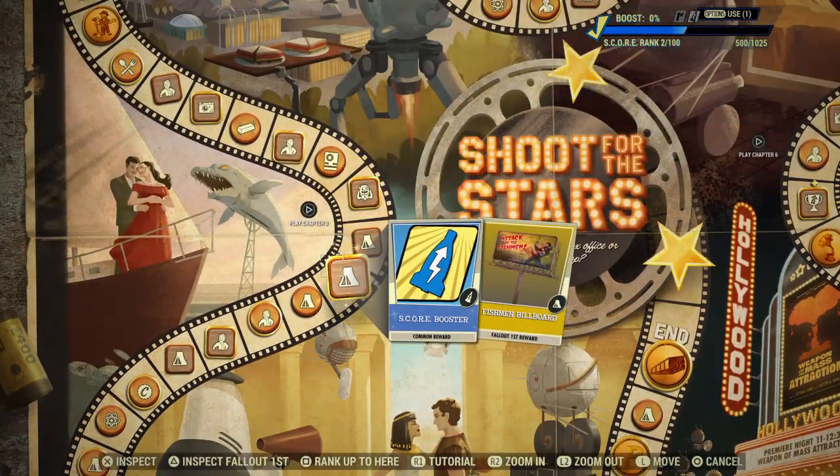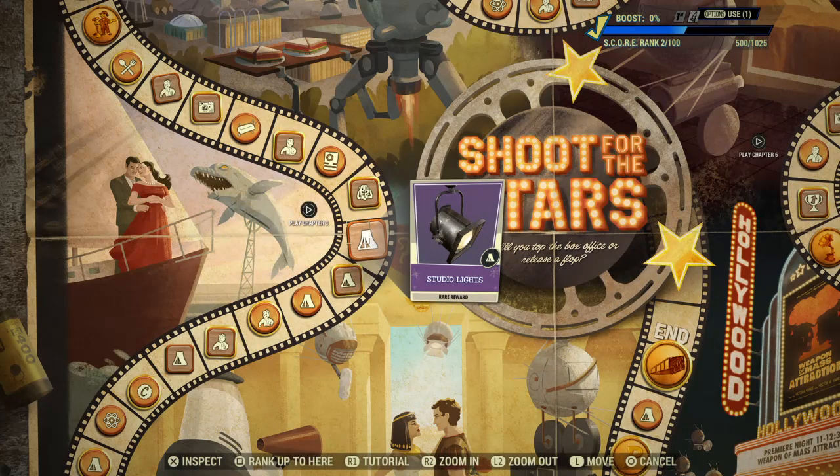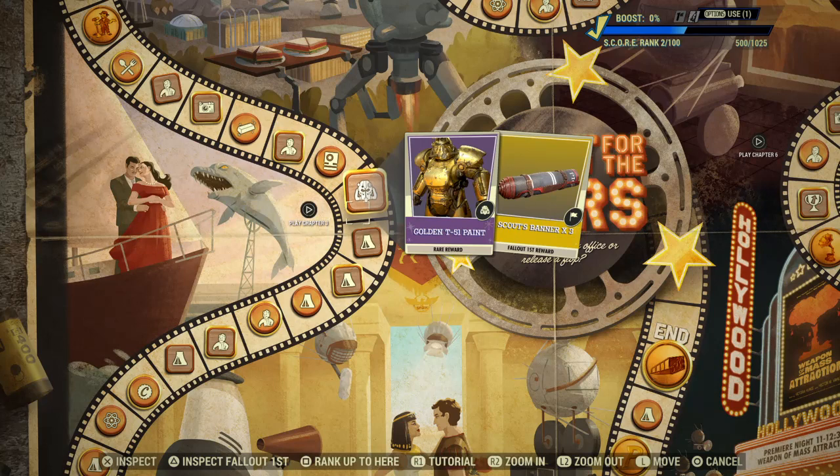Going further up, more camp items. A Score Booster, a Fishman's Billboard for Fallout First, Studio Lights, and the Golden T51 Paint - there's a lot of gold paint for your Power Armours.